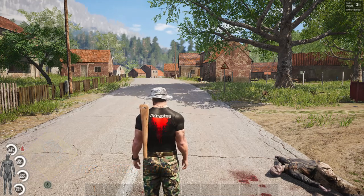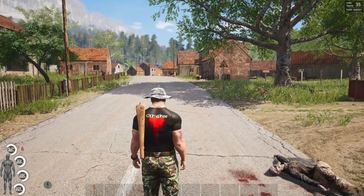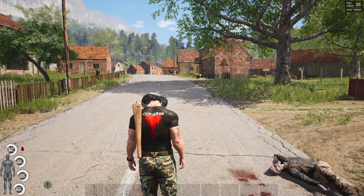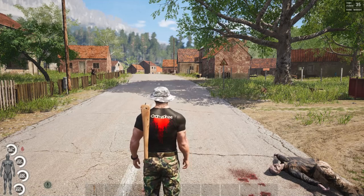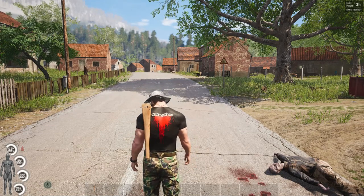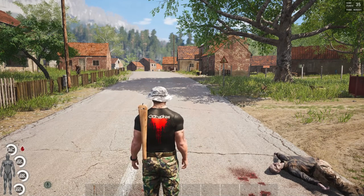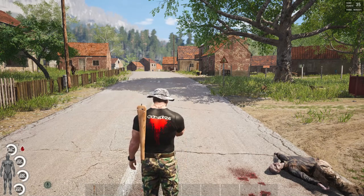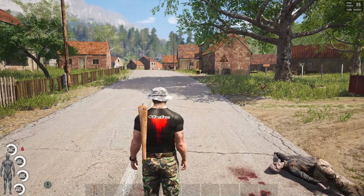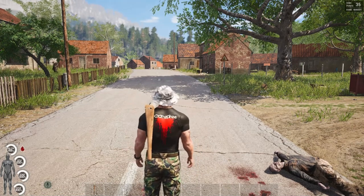On the bottom left, my health is at 99% because I just got attacked by a Zed and took a hit — it dropped a bit but I was able to heal up. You'll see that red flashing blood icon, which means I am injured and need to patch up. My stamina is at 100%, my energy is at 100%, and my hydration is at 100% because I've drunk enough water. Let any of those drop into the red and you are asking for trouble.